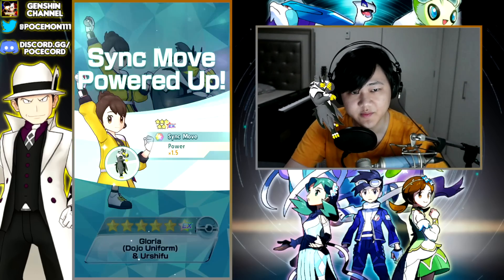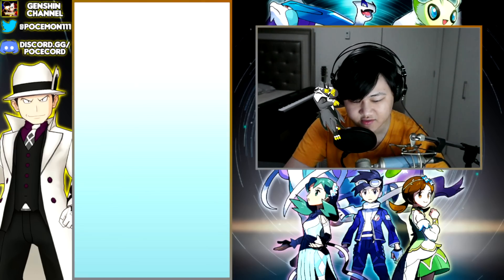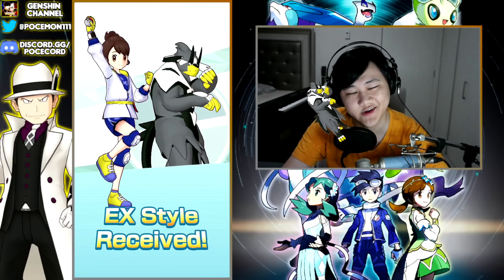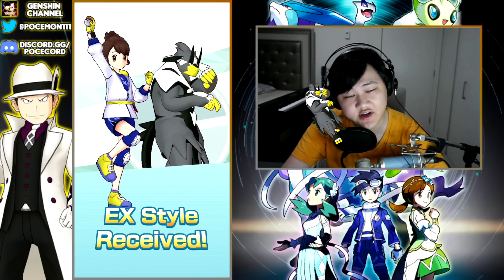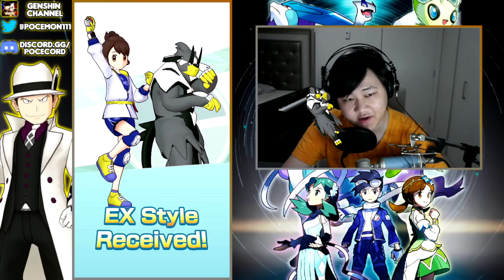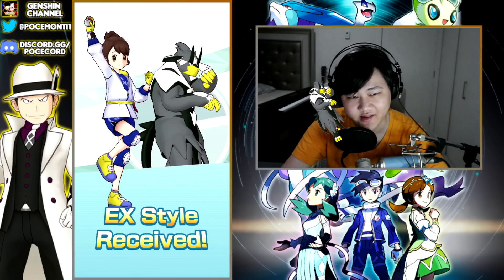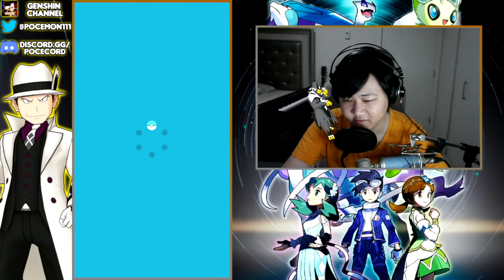I've already mentioned this, but I do actually like how they designed Dojo out — the Sword and Shield Dojo outfit — because I definitely actually don't really like Dojo outfits. But this one is done really, really nice, and especially now that it changed the colors to the Rapid Strike Urshifu colors. I like it a lot. Very, very nice colors.